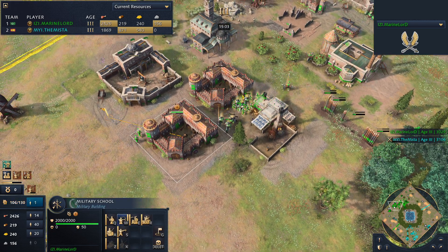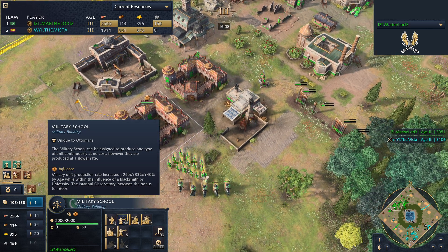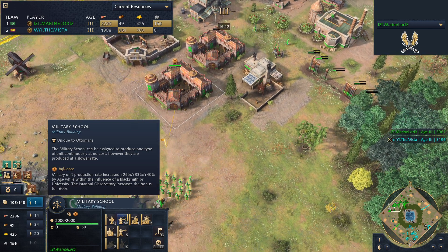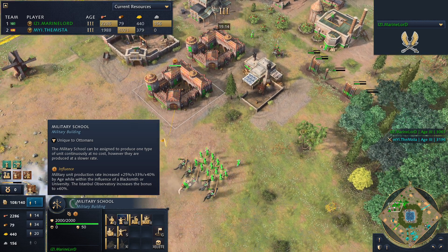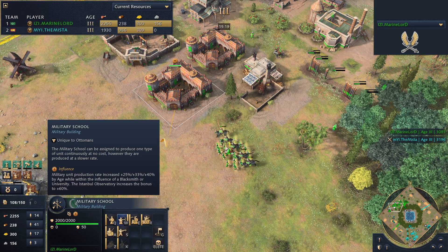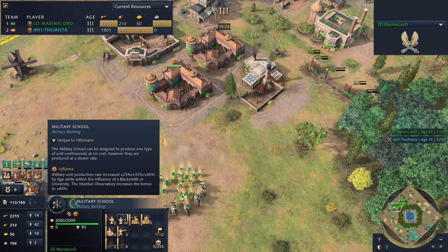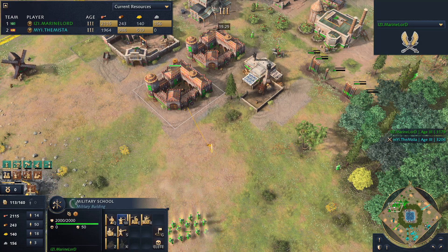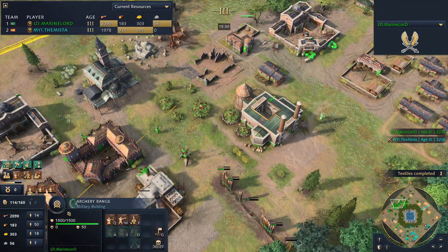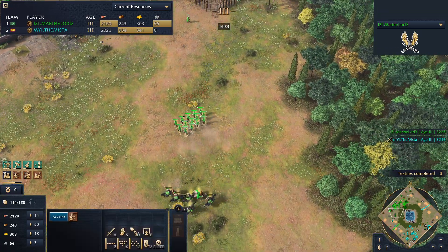The military school is starting to produce units. It can be assigned to produce one type of unit continuously at no cost, however they are produced at a slower rate. Military unit production rate is increased by 25%, 33%, or 40% by age while within the influence of a blacksmith or university. The Istanbul Observatory increases the bonus to 60% — so the Observatory is probably the equivalent of the university for the Ottomans.